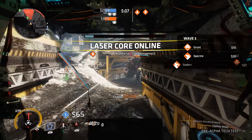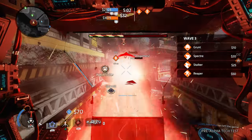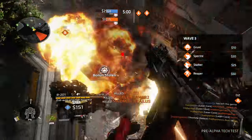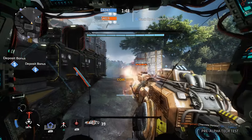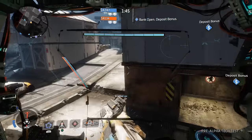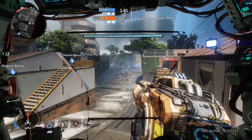Your primary weapon, the Splitter Rifle, is a rapid fire energy weapon with two separate firing modes. You have 40 rounds in the mag, and your projectiles are not hitscan, meaning they have a travel time. Expect to lead your shots a little bit, even at fairly close ranges. Your primary fire, achieved simply by holding the right trigger, is your standard machine gun — no surprises here.